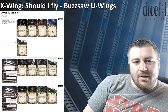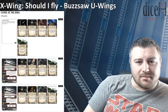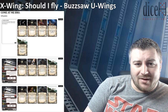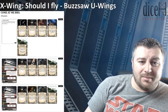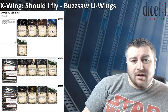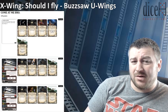Then we have a Blue Squadron Pathfinder with Fire Control System and Gunner — the essentials for the Buzzsaw. We also have a Pivot Wing title for the extra agility, and then Captain Rex crew, so that if you perform an attack and miss you gain a focus token. That synergises pretty well with Gunner, and obviously if you miss again you have your focus — though for defence your PS is 2, so you're probably not going to be using it.